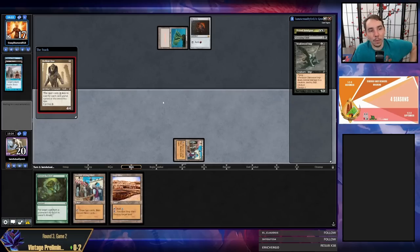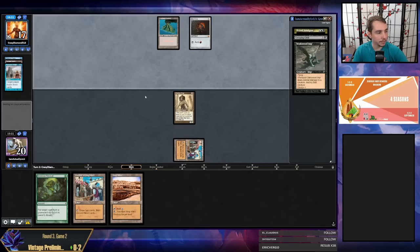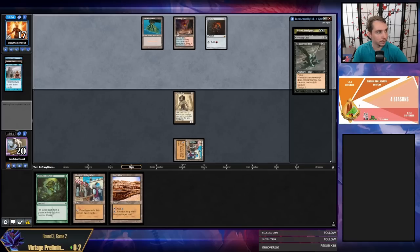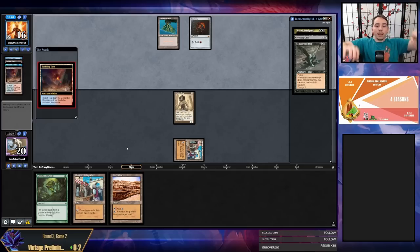My opponent has to choose if they want to Force of Will my Hollow One or not. There aren't that many targets to Force of Will in Dredge — a lot of times you'll Force protecting your own cards — but Hollow One is definitely one that can change clocks and game plans. Fetch land — so they're not Wastelanding me.